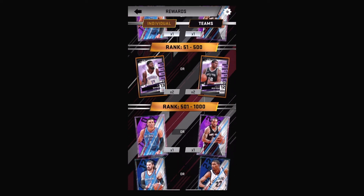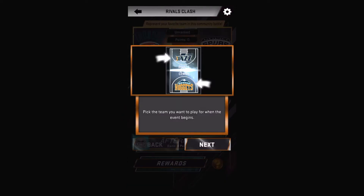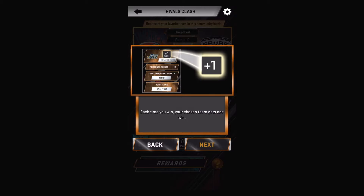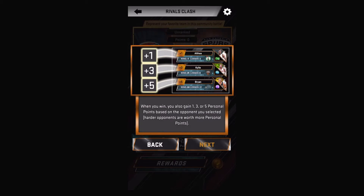That's gonna do it for all the rewards. I am definitely going for the Spurs because I do not need any more centers. Just real quick — if you're new to Rivals Clash, let me go over the rules fast. You're gonna pick a team when you initially log on — Thunder or Spurs. Once you pick that team, it's gonna be your best five-card lineup, so put in your best five cards.